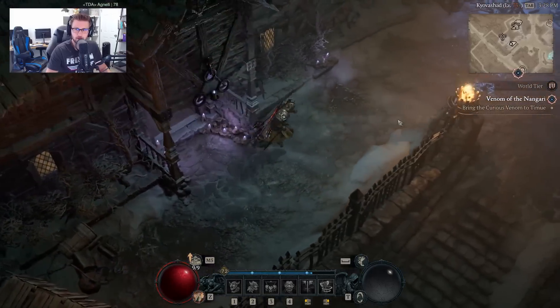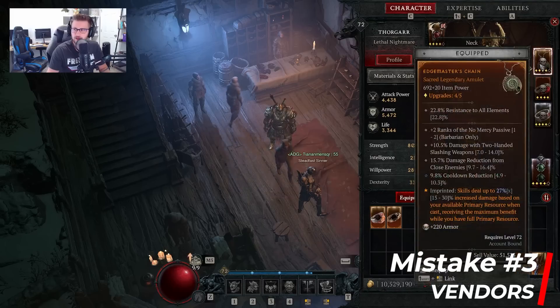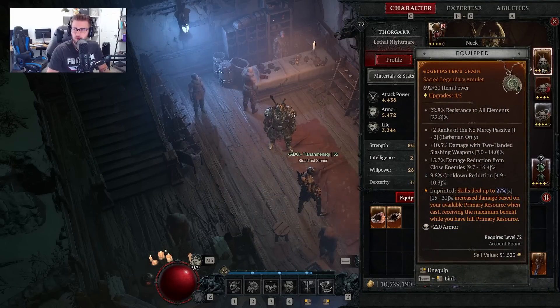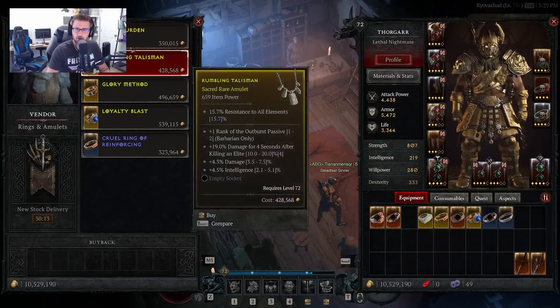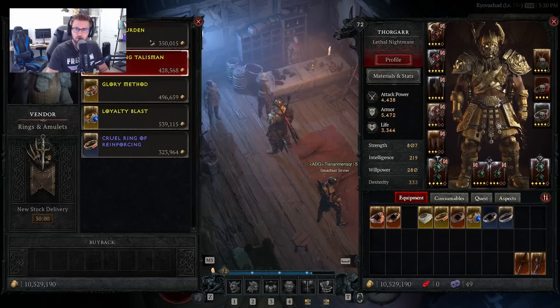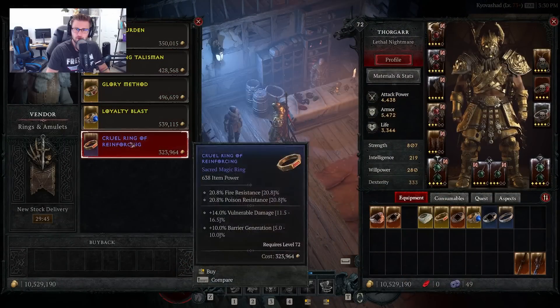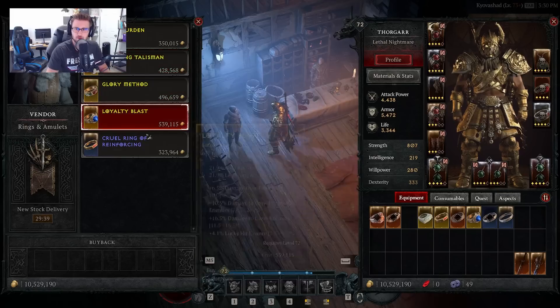The third mistake is not actively checking vendors, and this is big. This amulet I'm currently using I actually got from a merchant — it has two ranks to the No Mercy passive, two-handed slashing damage, damage reduction from close enemies, and cooldown reduction. I was able to put my own aspect on it, greatly helping my build. Amulets are really hard to find in Diablo 4, but one day I checked the jewelry vendor and found a great amulet with really good rolls. I'd highly recommend checking vendors regularly, especially for jewelry, as they seem to give very good drops.